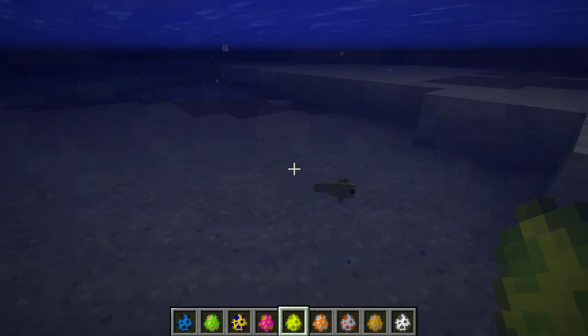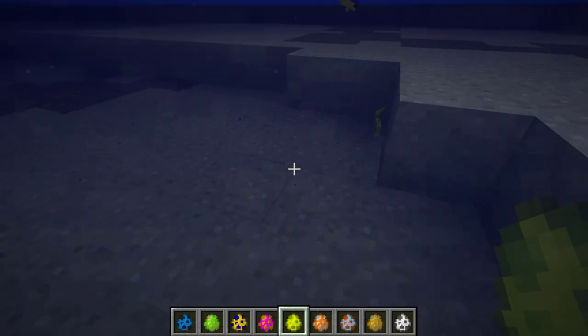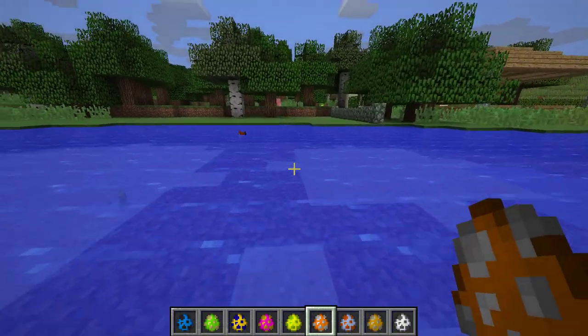Next up we have the yellow tang, which is just a very simple yellow fish — really nice creature, doesn't do much, and it's very very quiet. We also have the clownfish and these are my favorites. I love them so much.